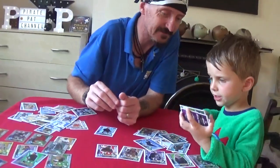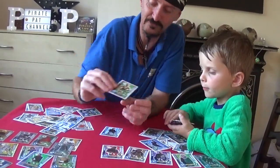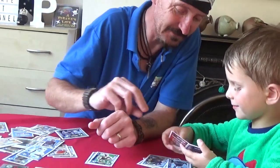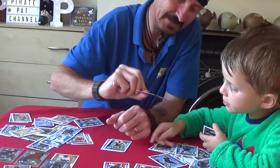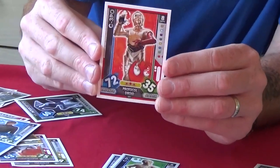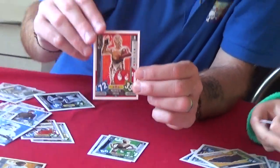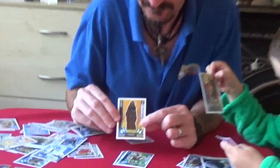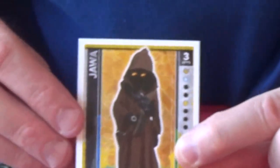He's R2-D2's friend - C-3PO. Have you got him again? He looks a little bit different there, doesn't he? That's the C-3PO from The Force Awakens. These are quite cool. Who is he? These are called Jawas. You can just see the little eyes in there.